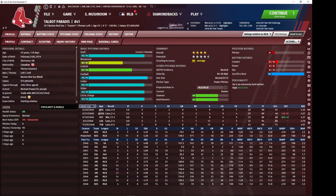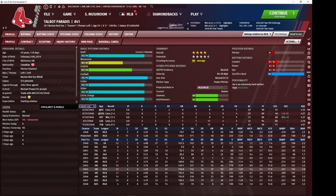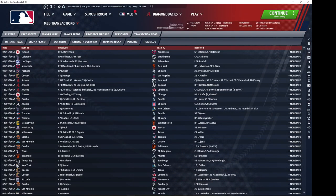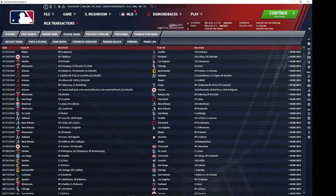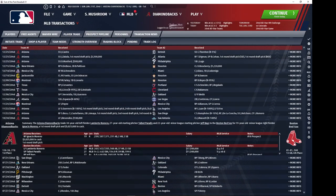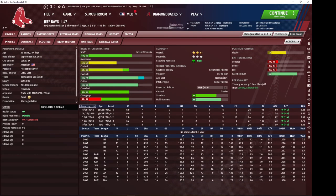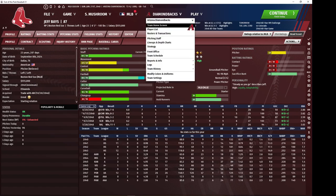Talbot Paradis, another really high ability pitcher for us. He was getting expensive and we had to choose between him and our younger pitchers — he'd just had a down year so I was pretty much done with him. Jeff Bays appears to have been a starting pitching prospect — he's actually still got a chance to be a half-decent starter.